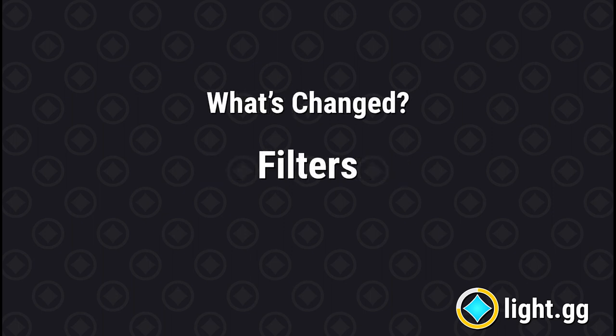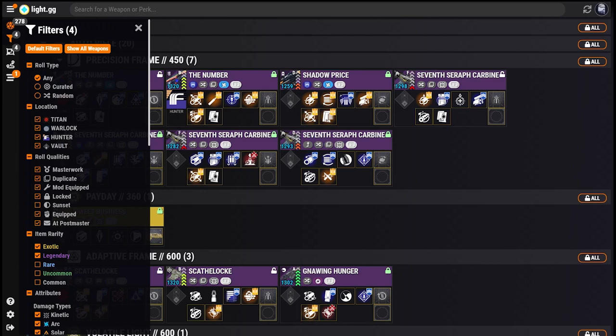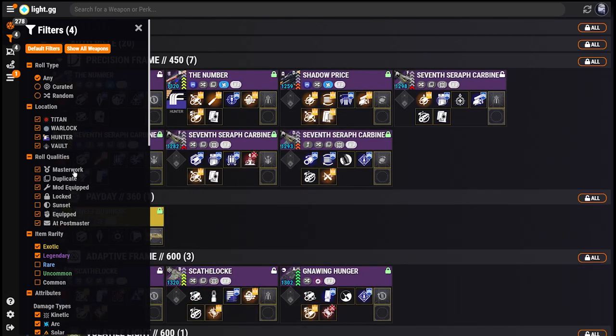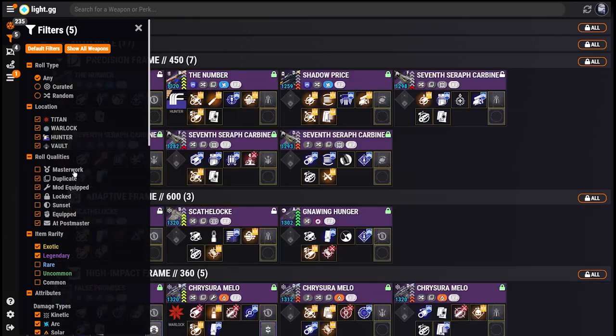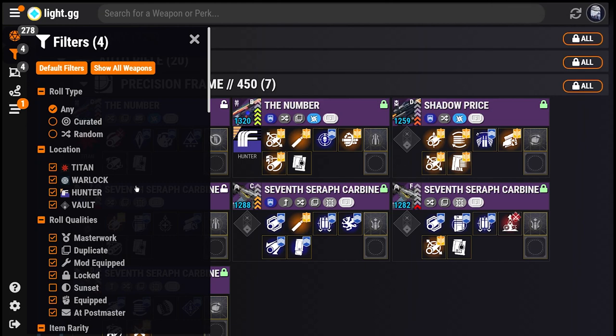Now let's talk about what's not exactly new, but what's kind of changed from version 1. The filtering functionality at a high level still works more or less the same as it did in 1.0, though it does perform much faster in version 2. Most checkboxes support three states: solid check, hollow check, and empty box. Solid checks mean 'only show a Roll if this is true.' Hollow checks mean 'this can be true but doesn't have to be.' And empty boxes mean 'only show if this is false.' The filters panel is also a good key for what a lot of the icons in the main Roll List mean.